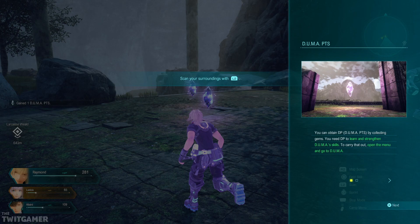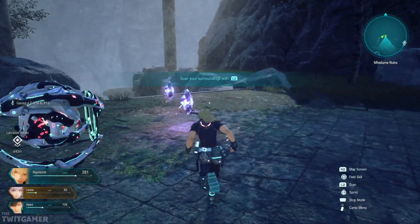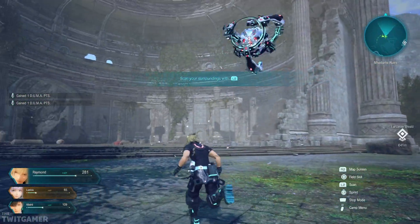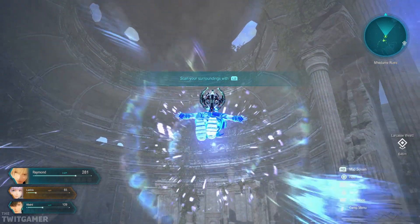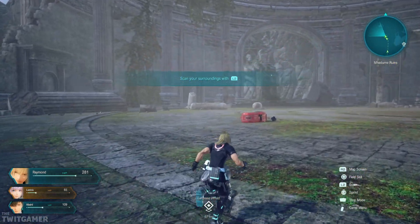Duma PTS. You can obtain DP — Duma PTS — by collecting gems. You need DP to learn and strengthen Duma's skills. To carry that out, open the menu and go to Duma. Gems have many unsolved mysteries. They may appear in places where they were supposedly never found before, or they may lie in places that are not easily reached. One advantage of having Duma is we can actually fly around now.